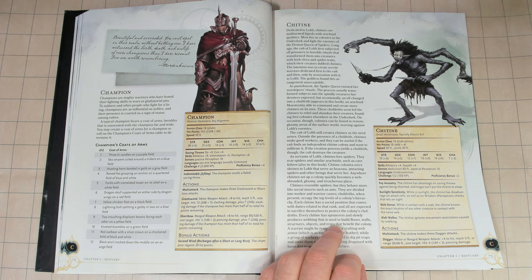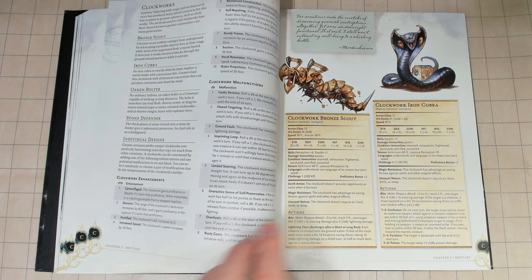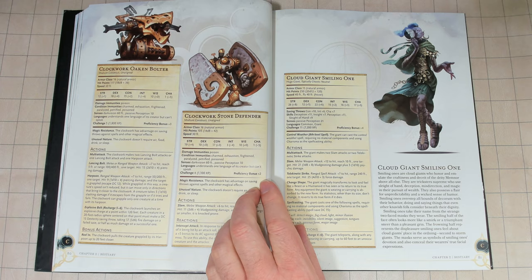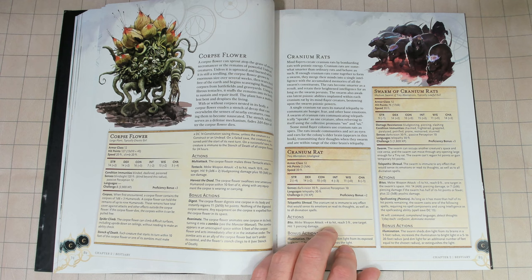Almost all of the monsters in the book are repeated from Volo's Guide to Monsters and Mordenkainen's Tome of Foes. What this book should have included was every monster from Dungeons and Dragons 5e supplements not in the monster manual — all of the pages used for playable races should have been dedicated to including them, and if they couldn't get them all in they should have picked the best ones. The only new monster in here is the Dolphin Delighter, which is quite stupid.